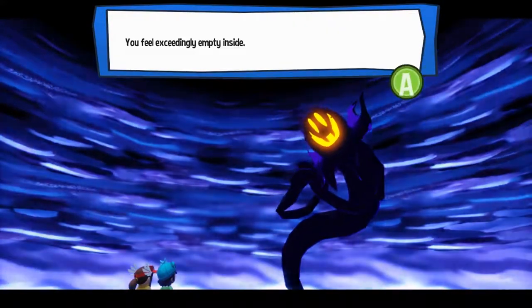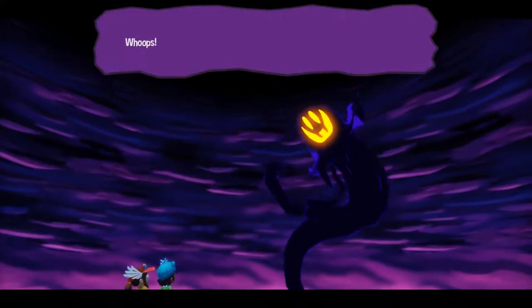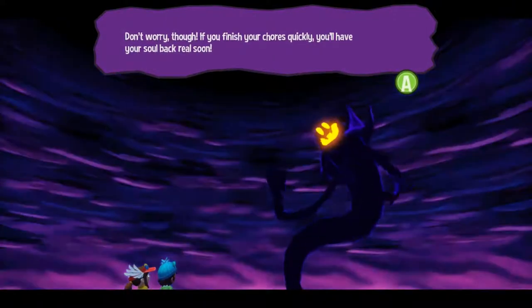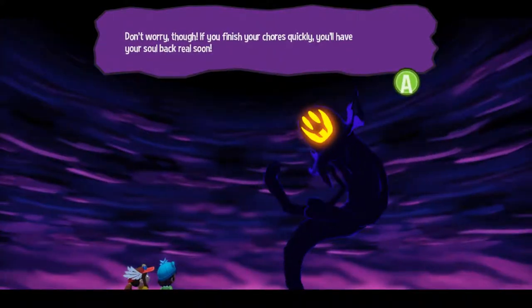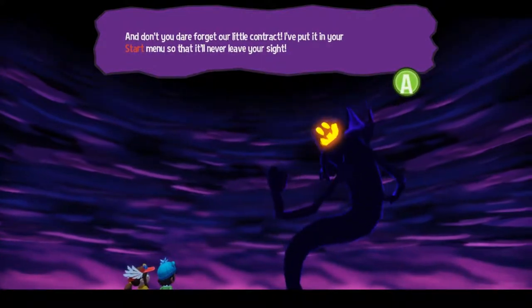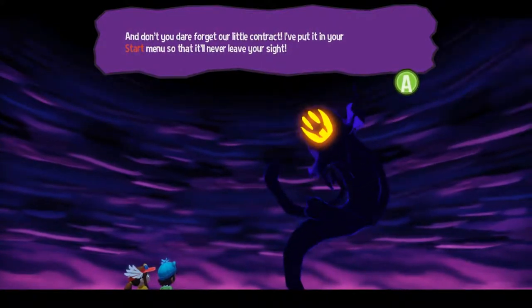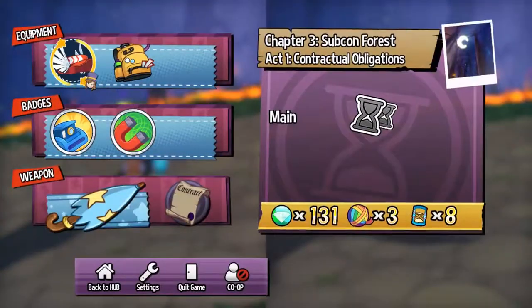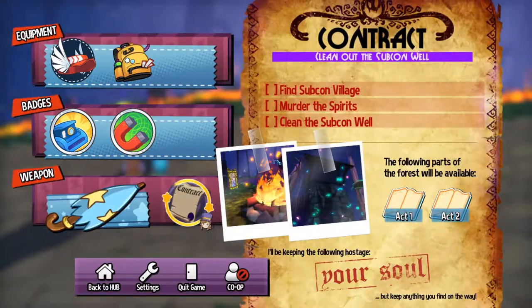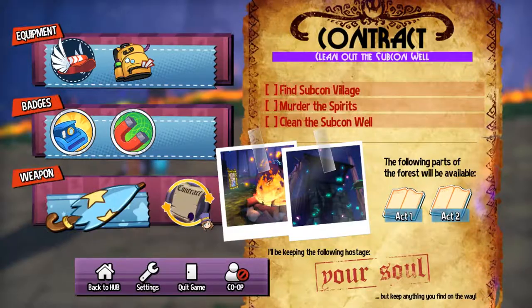Give that back. You feel exceedingly empty inside. This soul belongs to me. Don't worry, though — if you finish your true strength, you'll have your soul back. And don't you dare forget our little contract. There it is — it's a weapon, apparently. Find Subcon Village, murder the spirits, clean the well. Go murder.